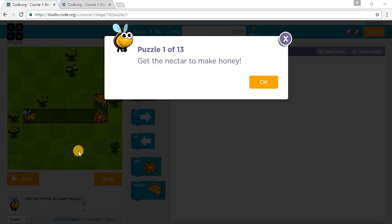Welcome to Code.org Course 1, Stage 14, B-Loops. Let's start with Puzzle 1. Puzzle 1 says: Get Nectar to make Honey.